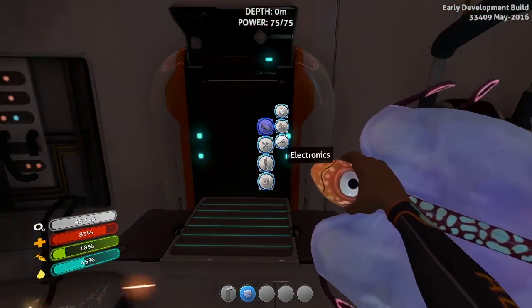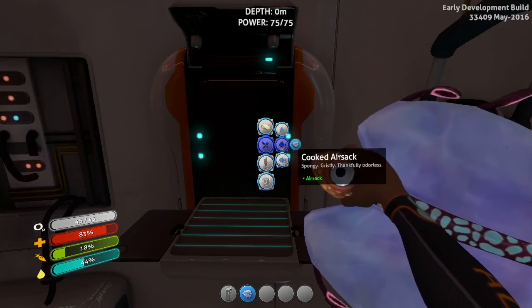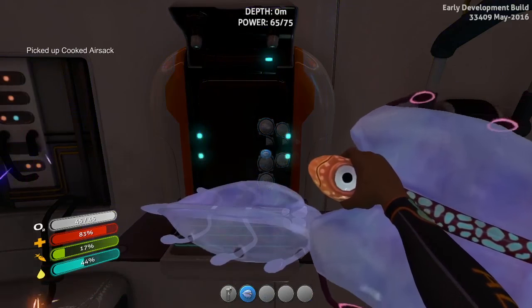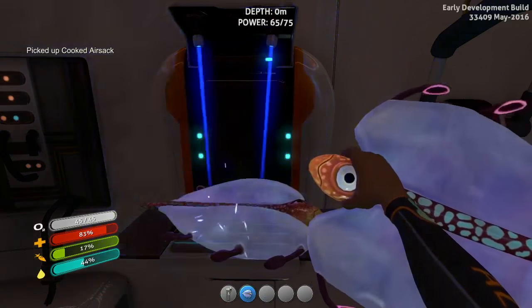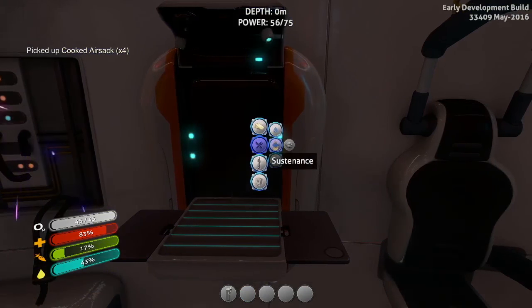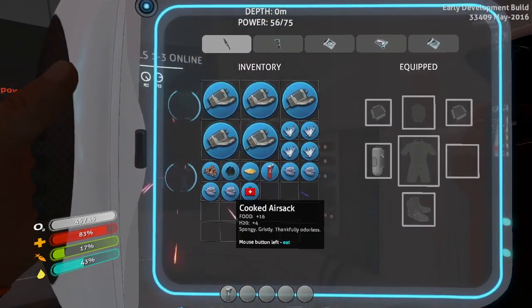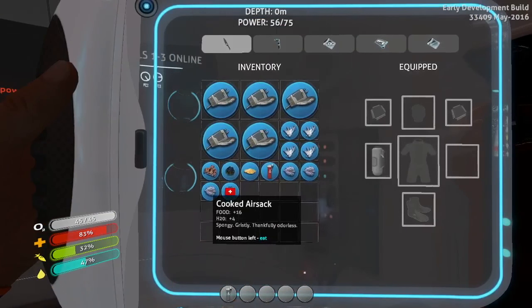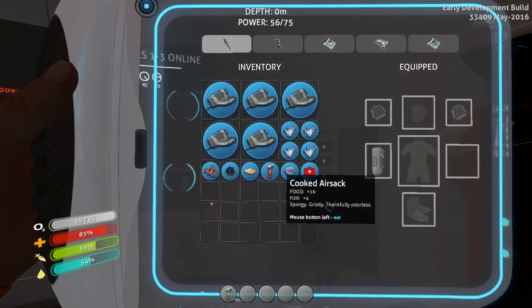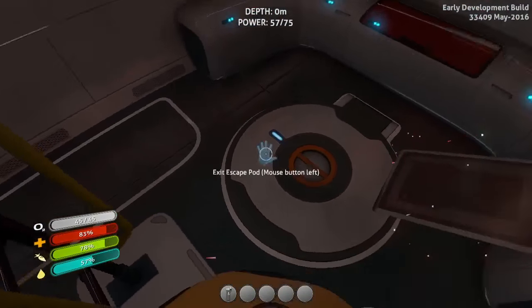Let's see what kind of food it gives us. Resources, sustenance, cooked food, cured food — we'll go cooked. Cooked air sack — get one of those made. I guess I'll make a few of them. Let's go ahead and close that. Cooked air sack — num num num! Oh, those aren't too bad. All right, we'll just eat them all. Cool, up to 79%! All right, back out.